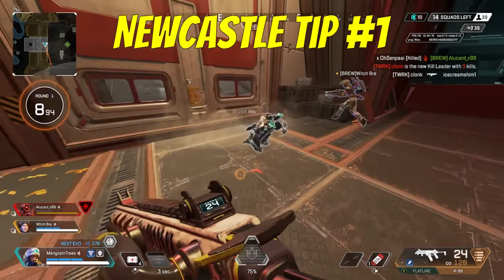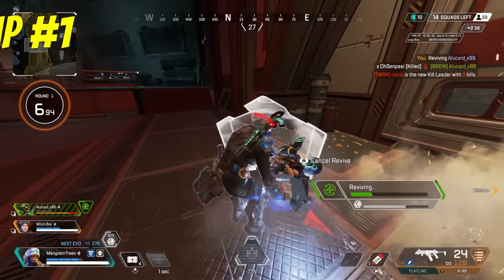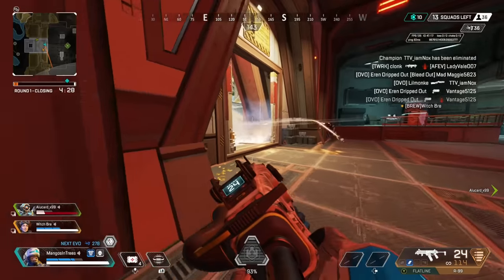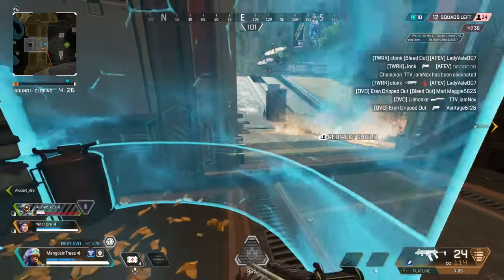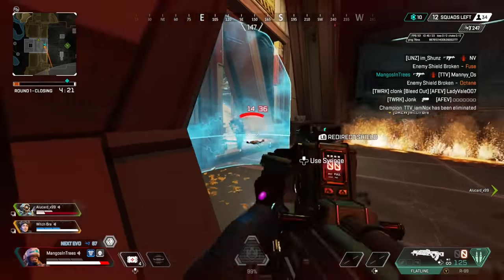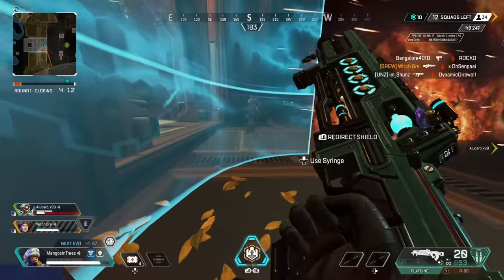Newcastle. There's no such thing as a free revive. All revives take some risk, and Newcastle is no exception. So if an enemy is challenging the revive and it's unlikely that you'll get it off, don't hesitate to cancel the revive and play your teammate's knockdown shield as cover. This may allow you to get a knock and then instantly go and scoop your teammate back up.